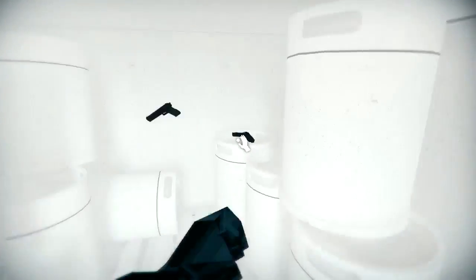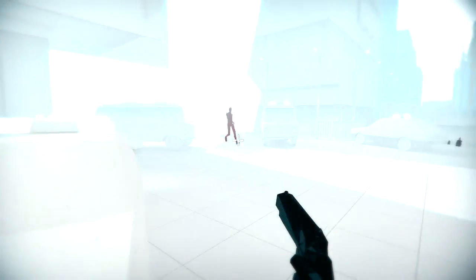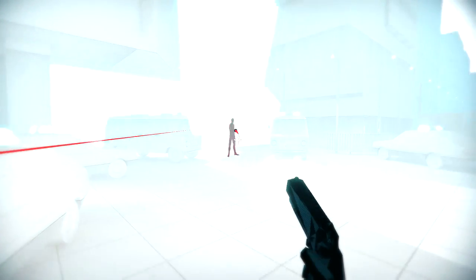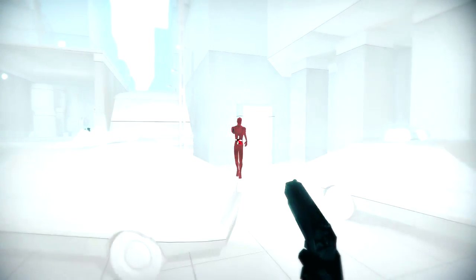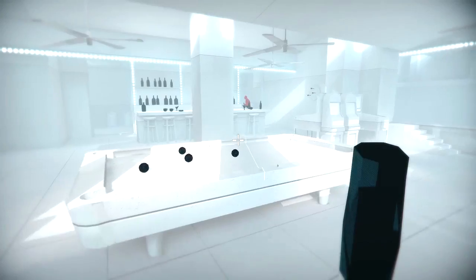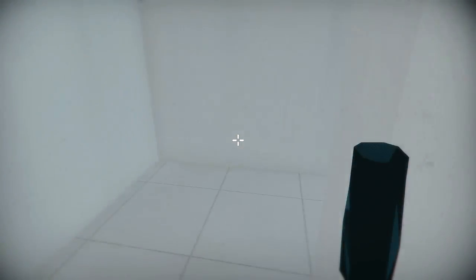First of all, the color scheme. It's very reminiscent of Mirror's Edge, with lots of white everywhere and then red for important or unusual objects. In Mirror's Edge, the red is primarily to guide your character, but in Superhot, the red is there to guide your eye. Because it only has two colors, the red stands out a lot. This means that enemies stand out, but more importantly, bullets stand out.